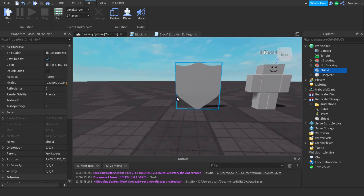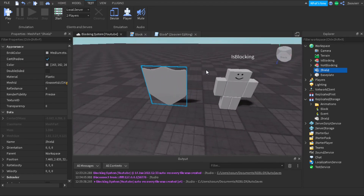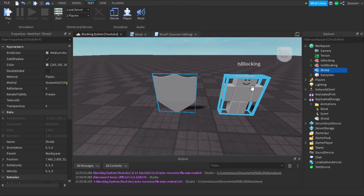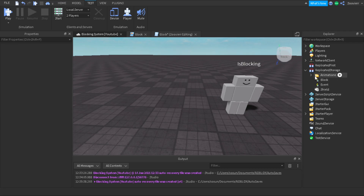So when our animation is playing, the shield will pop up in front of us to show that we're actually blocking. It will be more visible to other players so they know what we're doing. I'm going to delete it from the workspace and put it inside of replicated storage.